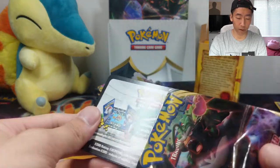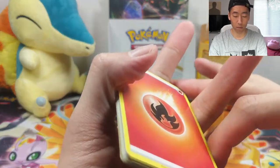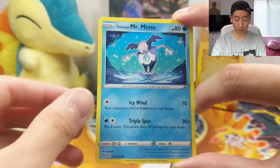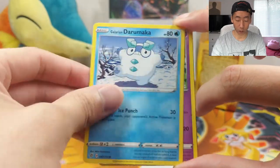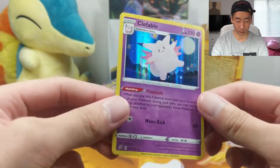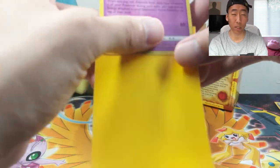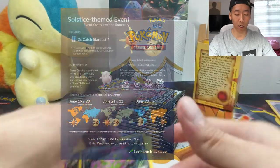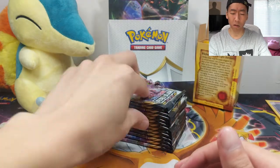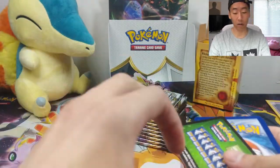We got a Rillaboom pack and it is a white coat, so pretty exciting. We have a Fire Energy, Pokeball, Pelipper, a Speed Energy, Galarian Mr. Mime, Snowbird, a Pidove, Darumaka, Hattena, a Reverse Spiritomb, and a Clefable Holographic. Very nice. This kind of reminds me — currently this weekend, Pokemon Go is having an event where you can get a Shiny Clefairy for the Lunar or Solstice event. So if you guys do play Pokemon Go, definitely go out there and catch some Clefairies.